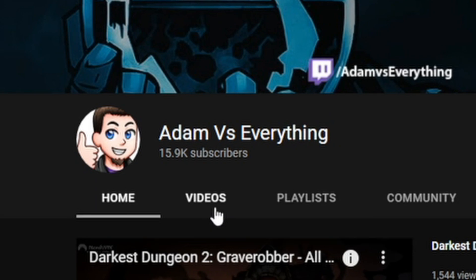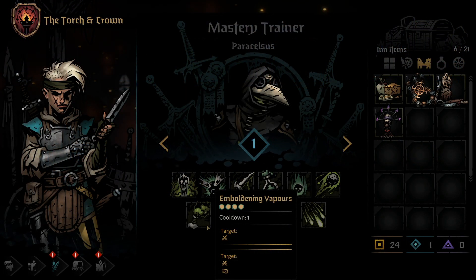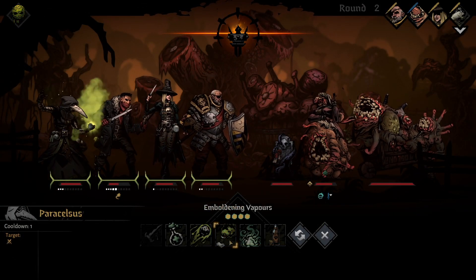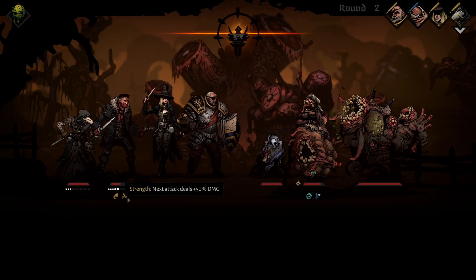Thank you to the nearly 16,000 of you that have subscribed to the channel so far — I really do appreciate it, and I wouldn't be able to keep making this content without you. Back to the guide: the next unlockable ability for the Plague Doctor is Emboldening Vapors. The skill can be used from any position and affects one ally, giving them a Strength token for their next attack, increasing their damage output by 50%. Baseline, this skill has a 1 turn cooldown. When upgraded with a Mastery Point, the cooldown is removed and it also gives the target a Speed token, allowing them to take their turn sooner on the next round.